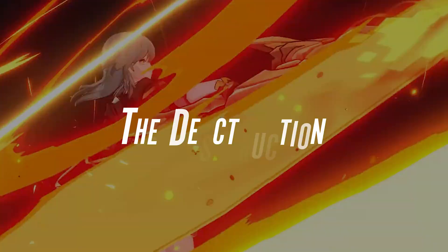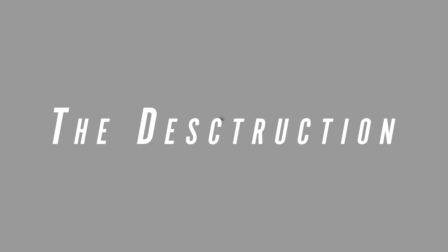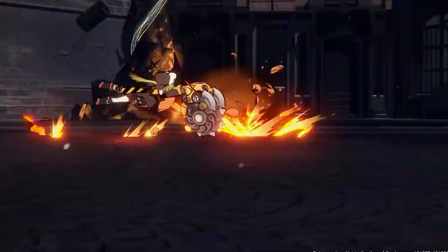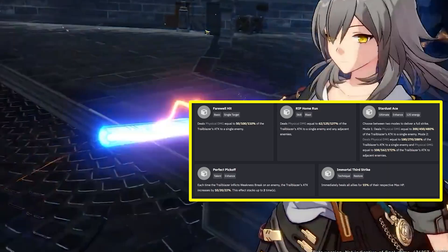The first path you'll encounter is the Destruction path. Characters of the Destruction path prefer attacking in the front line. While it is still mainly focused on damage, you'll find many characters in this path have ways to self-mitigate or boost their defenses. For instance, one of the first Destruction path characters you encounter is the main character, who can deal damage to both single and AoE targets and also has abilities to heal allies outside of combat or boost their defense at Ascension 4.